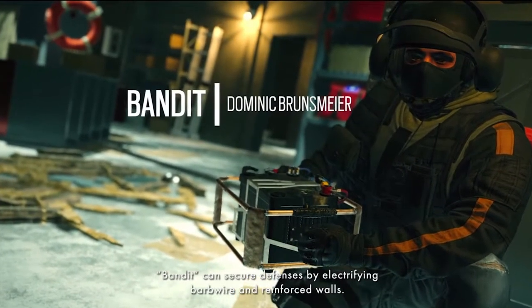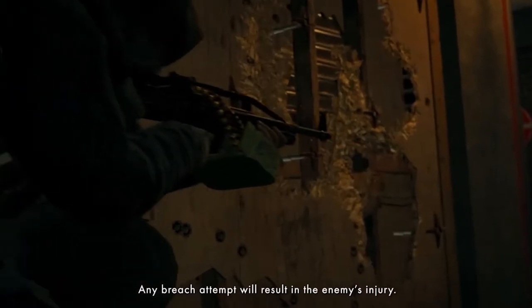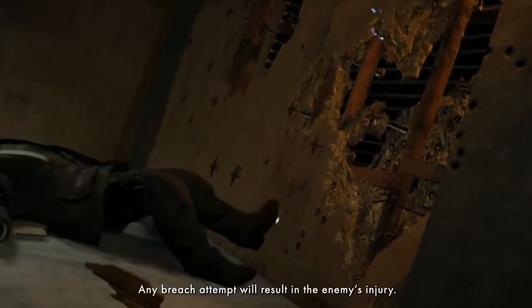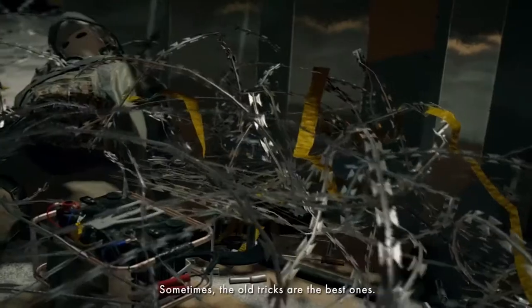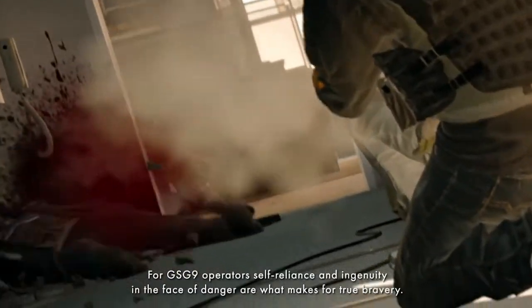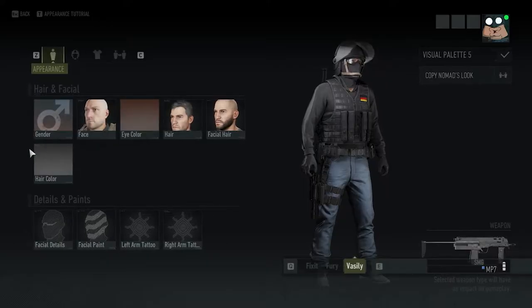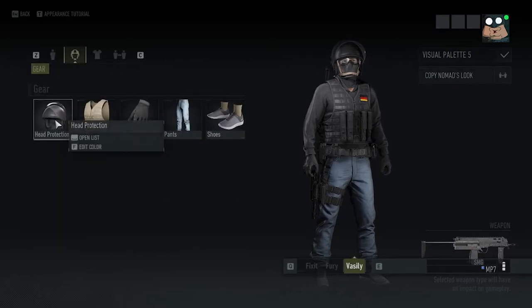Bandit can secure defenses by electrifying barbed wire and reinforced walls — any breach attempt will result in the enemy's injury. Sometimes the unorthodox ones are the best. For GSG9 operators, self-reliance and ingenuity in the face of danger are what make for true bravery. Last but not least, we have Bandit.